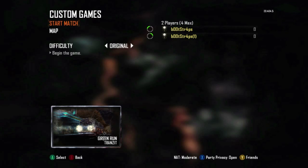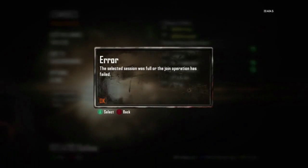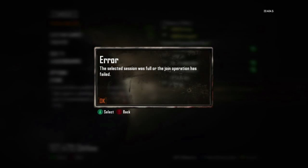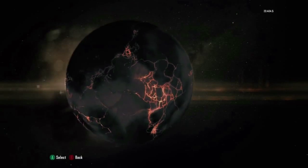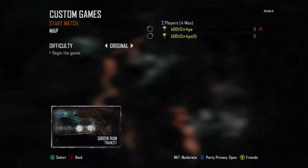Here it gets a little tricky — you're going to back out, and you will notice you'll see the original zombies lobby and then get a black screen. It will be followed by an error message, which is fine because that's just part of the glitch. What you want to do is right when you back out of the custom game and see the flash of the normal zombies lobby, go down to custom games and press A.